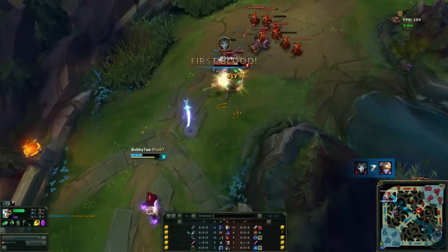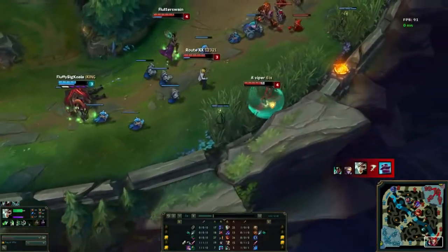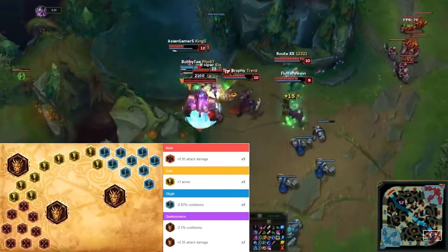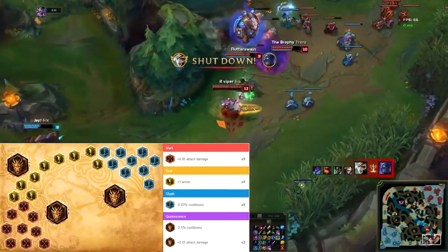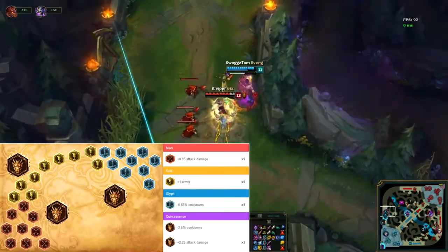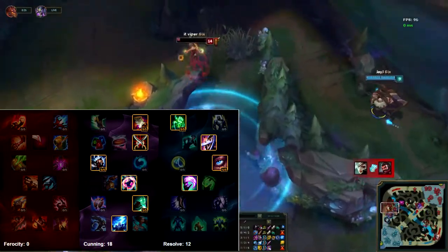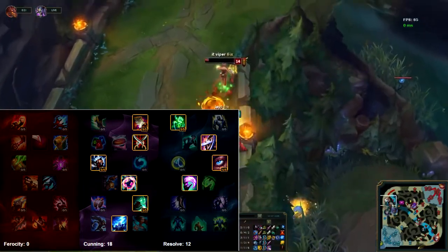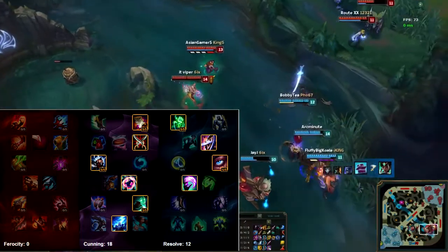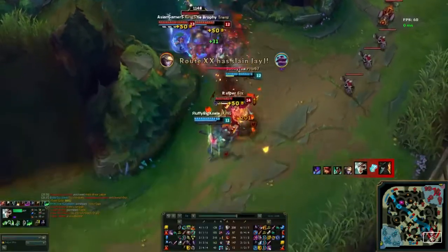He takes the same rune page and mastery page in every single matchup. His rune page is nine attack damage reds, nine armor yellows, nine cooldown reduction blues, one CDR quint, and two attack damage quints. The best stats on Riven are CDR and attack damage. For masteries, he takes 18 points in Cunning and 12 points in Resolve, with Thunderlord's Decree as his keystone — a pretty standard page for Riven mains. He takes one point in Intelligence for an additional 5% CDR, giving him a total of 15% CDR from runes and masteries combined.